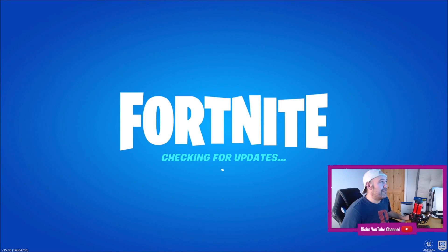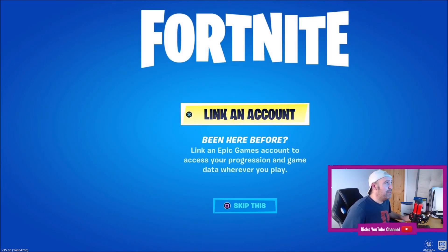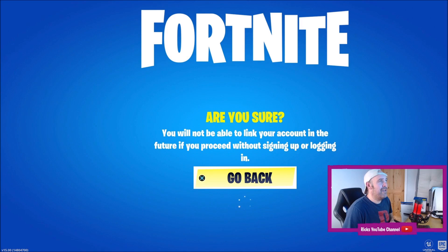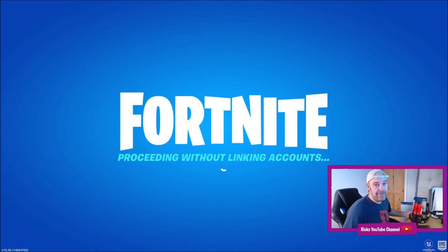Once Fortnite finishes checking for updates, it will go to this account linking page. There are so many people on the game at the moment because of the new season, so you might get this page up here. You were perfectly logging into Fortnite yesterday and you think, well I don't want to link an account, I didn't unlink it. So you might press the square button to skip this, and think I didn't unlink an account. Then it will give you a warning, but you probably won't have read that. You'll just say no thanks, let's play Fortnite.